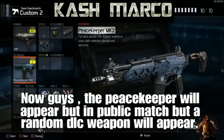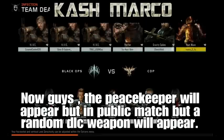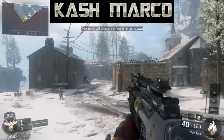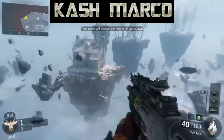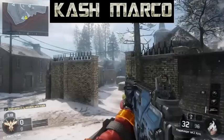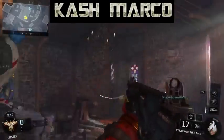Now tell your friend to head to any game on public match — doesn't matter if it's Team Deathmatch, Search and Destroy, hardcore, core, doesn't matter. When you first get into the game, start with a random class, then equip the class that you get.